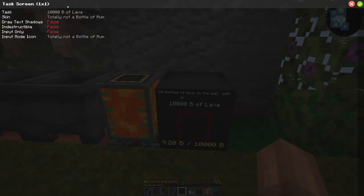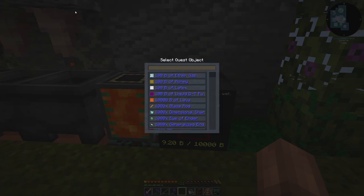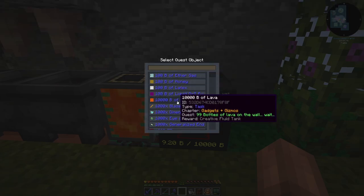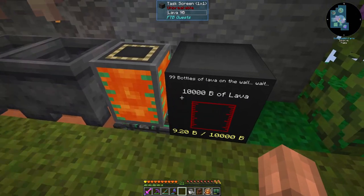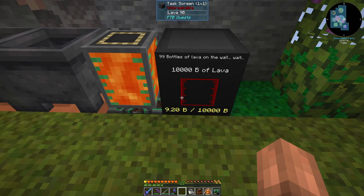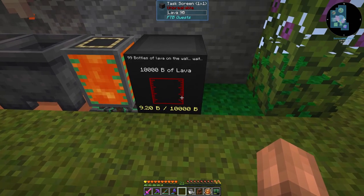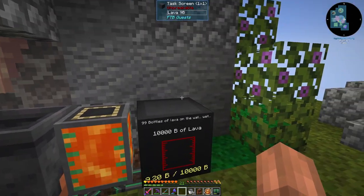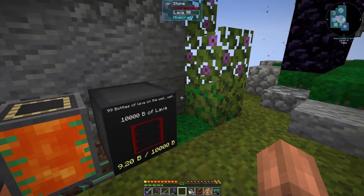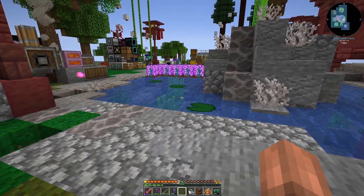We're going to leave that sitting right here. You just take a task screen, which we made a long time ago, and you pick the 10,000 buckets of lava quest, hit your little check mark, and then you pipe into it like it's a tank. This gauge will start to fill up as we get closer and closer, so we'll do some periodic check-ins on how we're doing on our infinite lava source over the next few episodes.